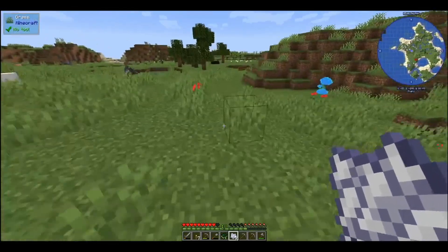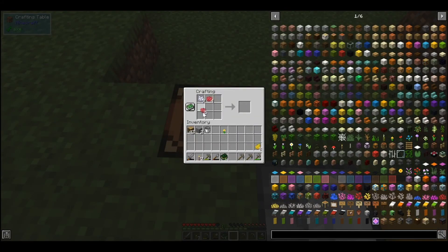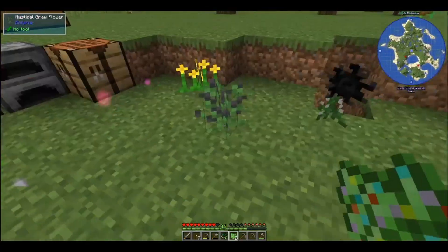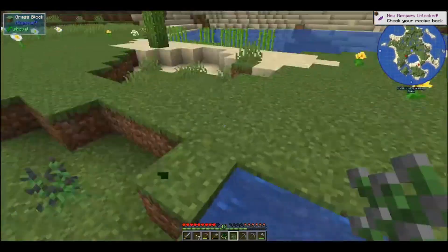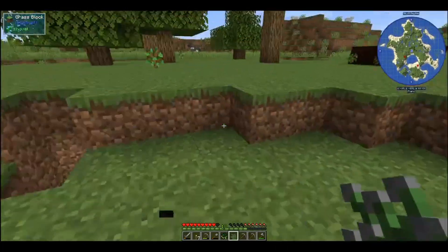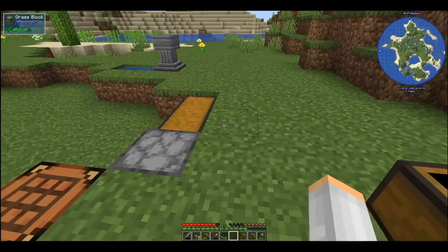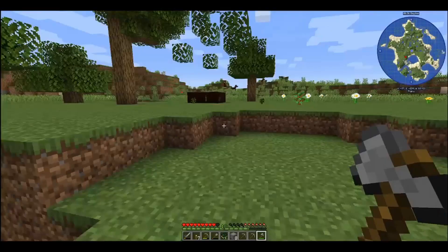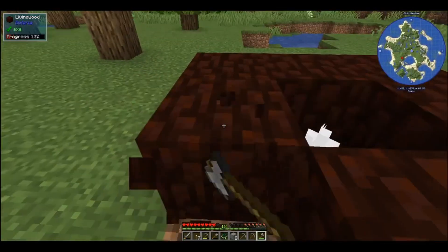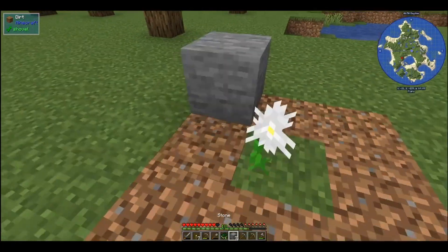Need a bigger crafting grid. We're gonna put that there, put those there, put those there — that's gonna give us four. We're hoping for a white flower. When you want the flower, they don't give it to you. But apparently we did get a color we didn't have yet. Let's grab our stone, and in between I will make more living rock and living wood.